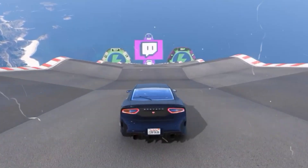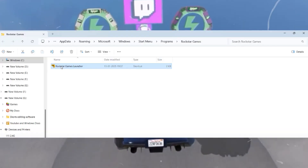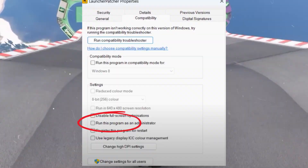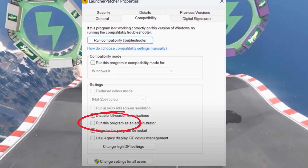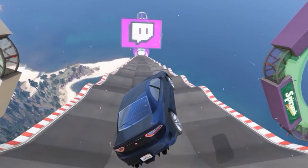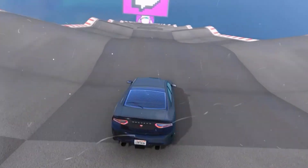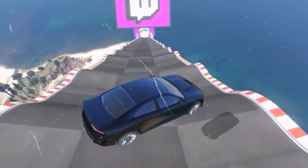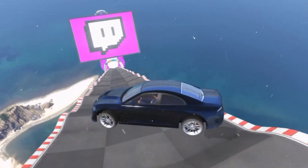Now open the Rockstar Games Launcher file location and right-click on the launcher executable file and select Properties. Under the Compatibility tab, uncheck the 'Run this program as an administrator' option if it's checked, then click Apply and OK. After making these changes, relaunch GTA 5 to see if the issue is resolved.